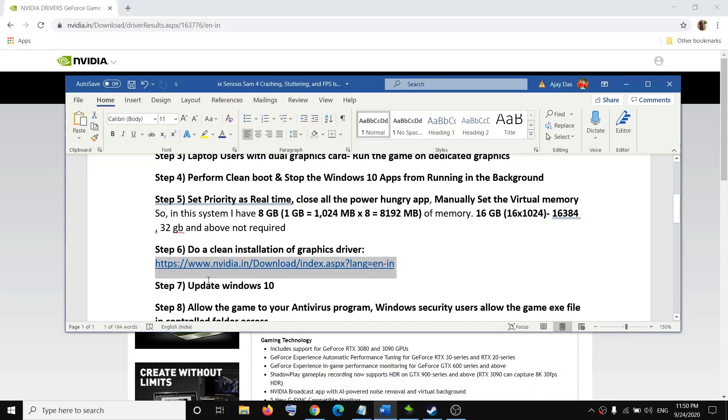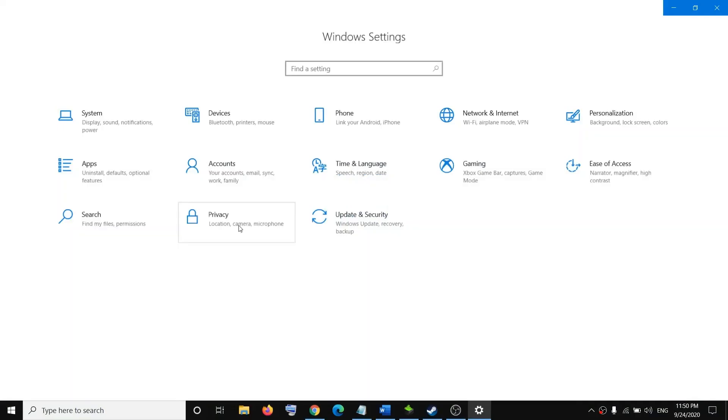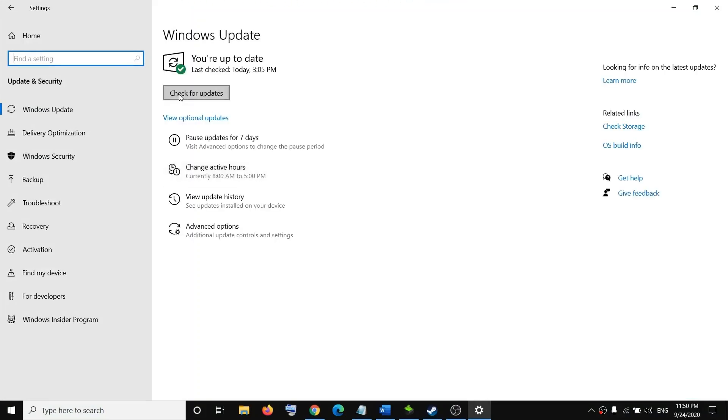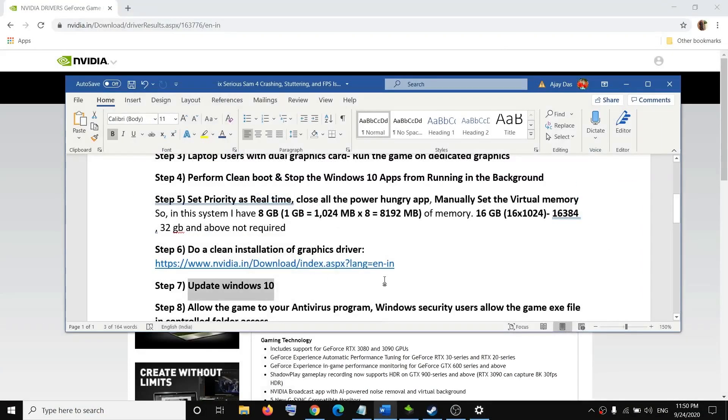Also make sure that you update Windows 10. Go to Start Menu, click Settings, then Update & Security, and click Check for Updates. Once the update is installed, restart your computer and try to launch the game.